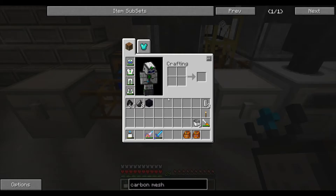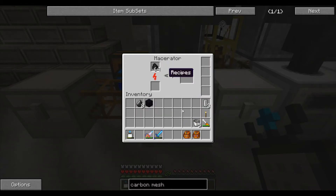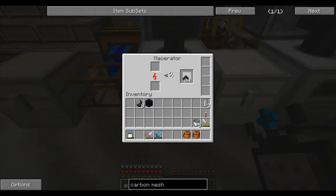Let's use Industrial Craft 2 to make diamonds from coal. Here's what you need: a stack of 64 coal, 8 flint, and 1 obsidian. Put the 64 coal into your macerator — at the end you'll have 64 coal dust.